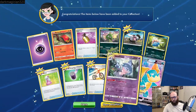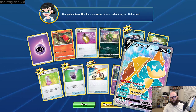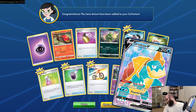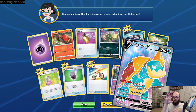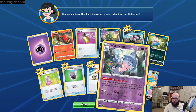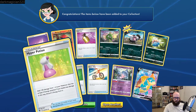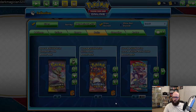A holographic Machamp. Another Centiskorch here — reverse holo, so that's kind of cool. Sharpedo. Piers — Piers is so cool. Hatenna, Hattrem, we have the Hatterene. A Rolycoly. And this one — Kabu. Hey, we got a Marnie! Always fun to have Marnie — really disrupts play. And a reverse holo Suspicious Food Tin. I think this might be the last one of this set. We got an Arbok and a holographic Lycanroc, reverse holo Rotom Bike and a regular Rotom Bike.